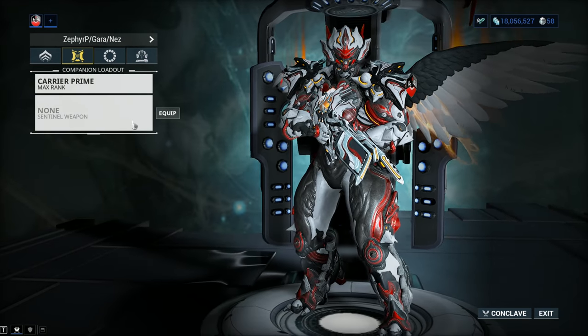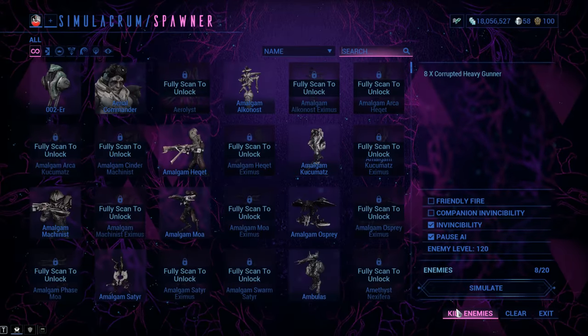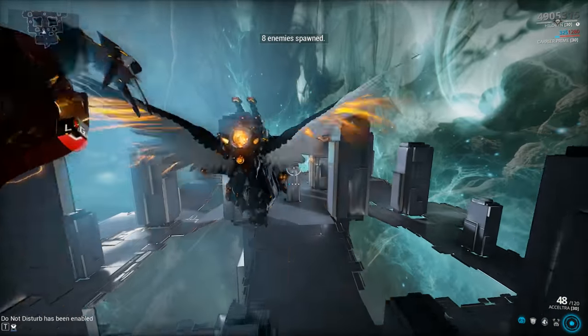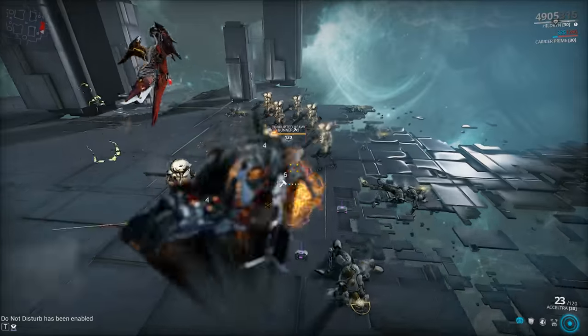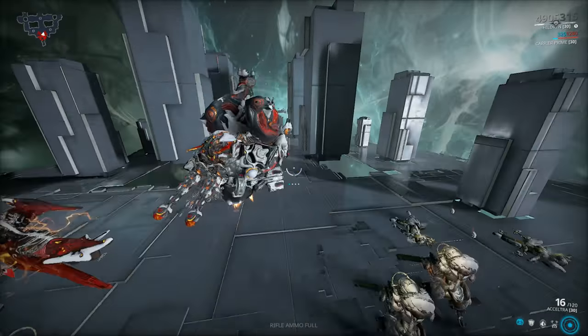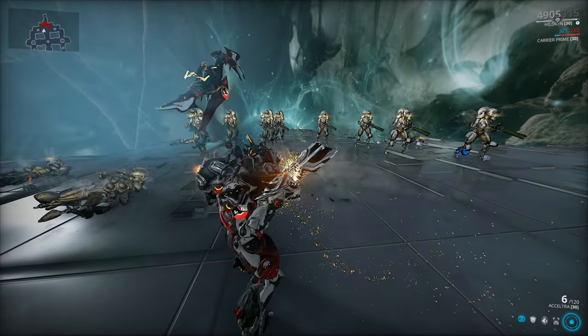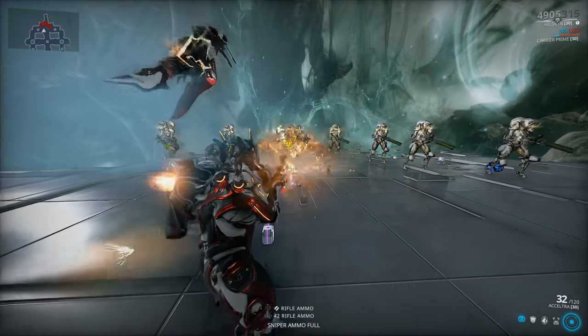We're not going to use any weapon on the sentinel for now so it doesn't skew our test results. There is one more usability issue I'd like to point out: the explosions have a guaranteed push-away effect — not knockback, not stagger — because it doesn't actually stop the enemy from shooting you; it just pushes them back.